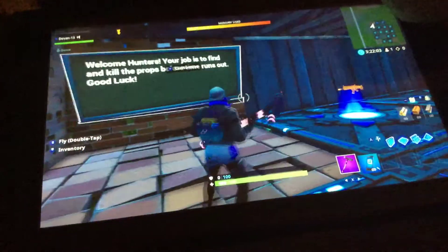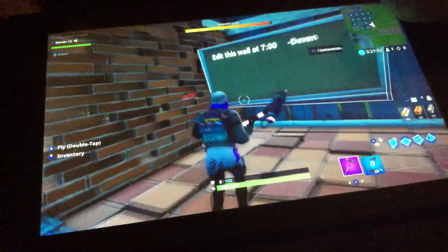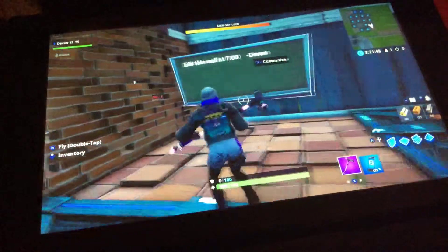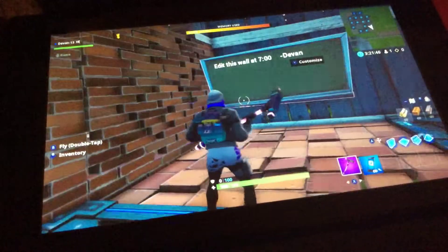This is actually the hunter's room. Welcome hunters — your job is to find and kill the props before time runs out. Good luck. You'll start with a scar and a shotgun. And just for everyone that is wanting to play, this will be an 8-minute timer. Props will have 1 minute to hide, and hunters edit this wall when it says 7 minutes on the clock.